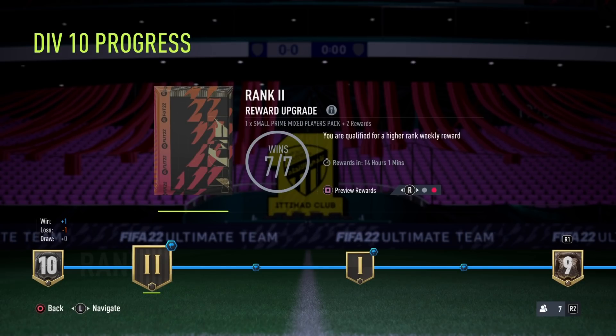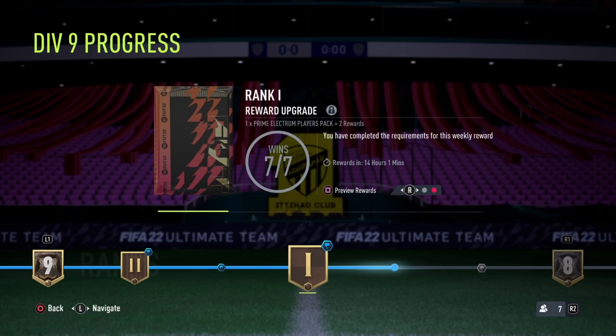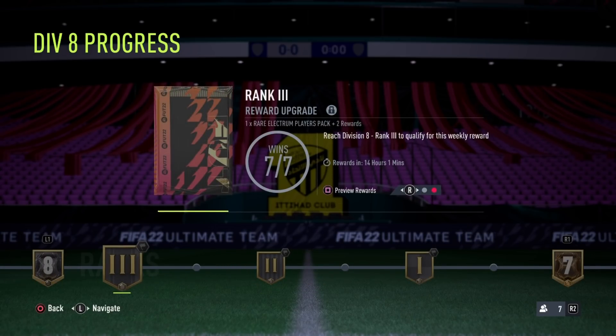You can also see that you have these little flags. On rank 2 you have a flag, on rank 1 you have a flag, and also on the step between rank 2 and rank 1 you have a flag. These are checkpoints. If you reach these checkpoints you can never go back. So once you reach that point in the timeline of the divisions, it doesn't matter how many times you lose.